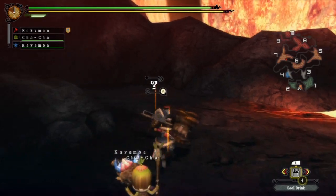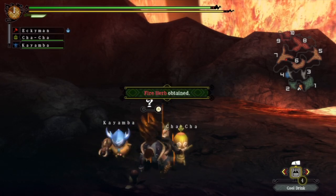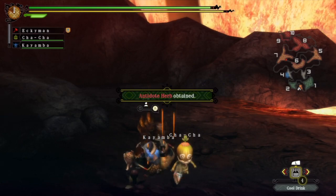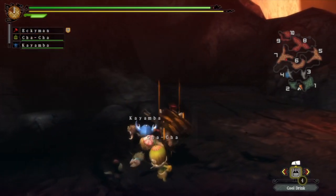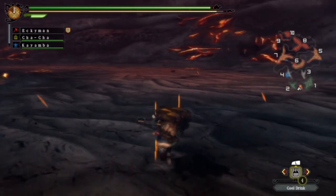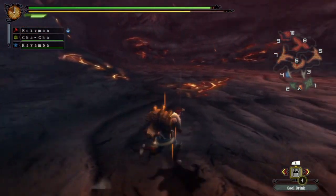Fire herbs and stuff like that. Actually, maybe we could check this because we need the seeds that you can make the attack-up potions with. We've got the defense ones but we don't have the attack ones, and they are from this volcano area, I believe. Okay, so nothing yet.